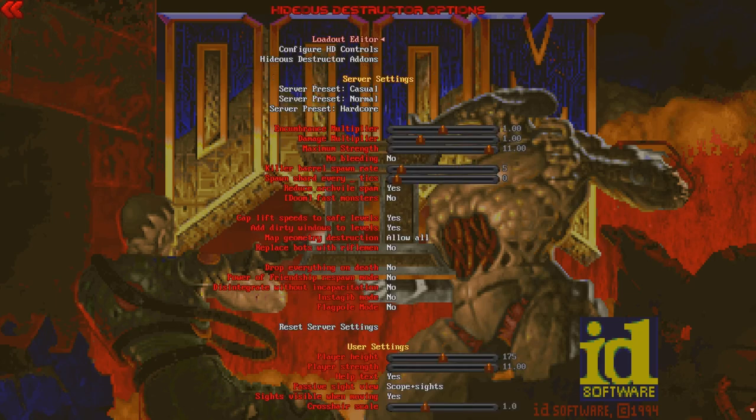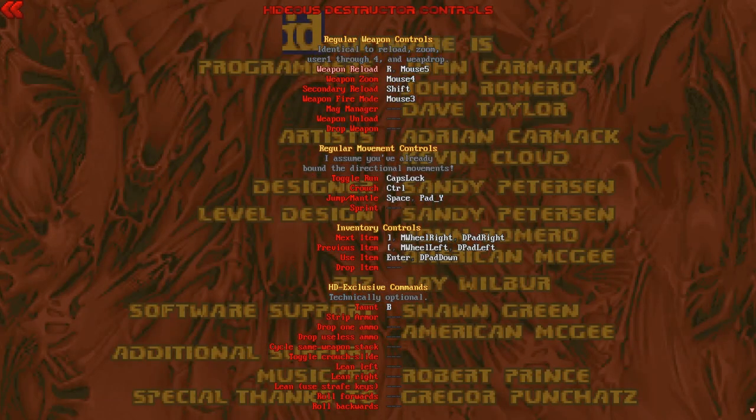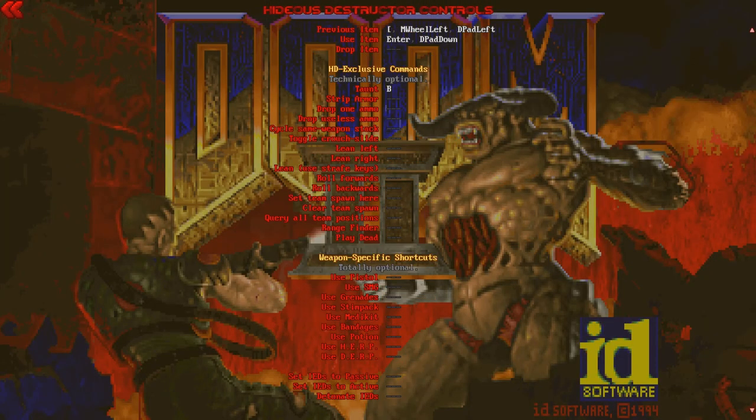You can change out loadouts for all different characters and stuff. You can change the controls, because it adds a few new things — like you can actually drop ammo, you have to strip your armor off to heal severe wounds in your chest. You can do crouch slide, you can lean, you can do evasive rolls and stuff.